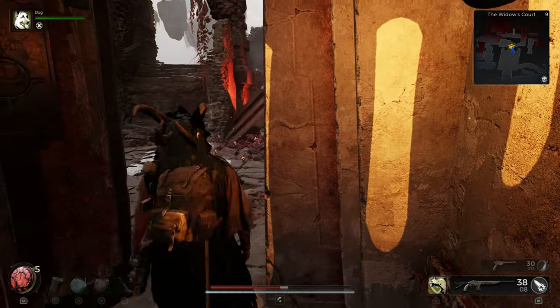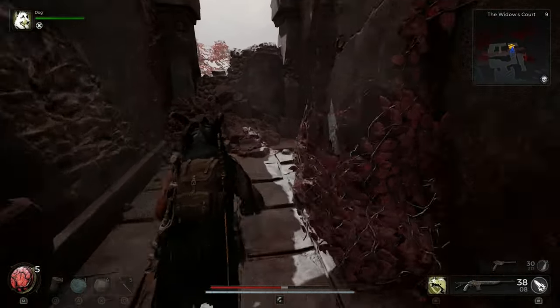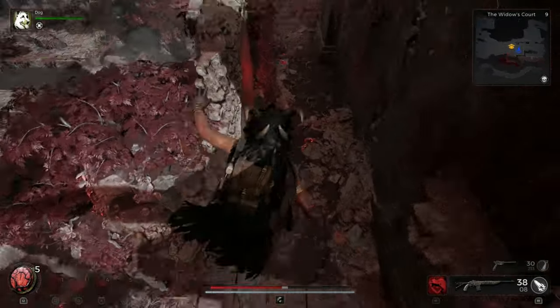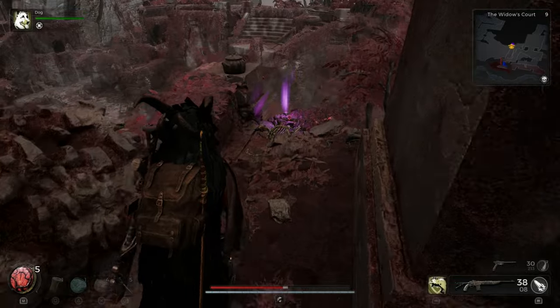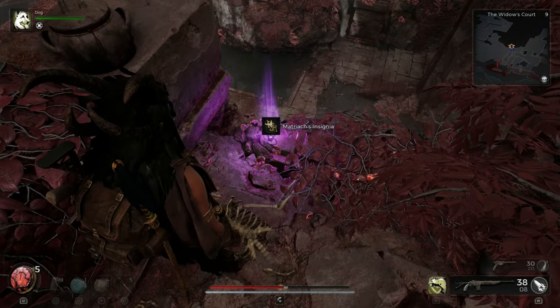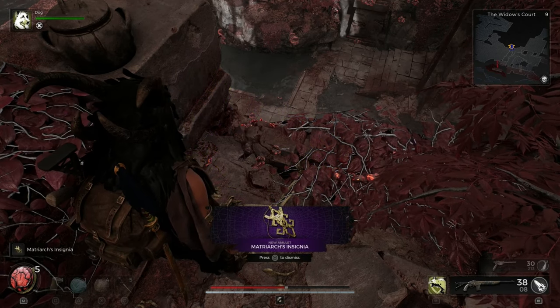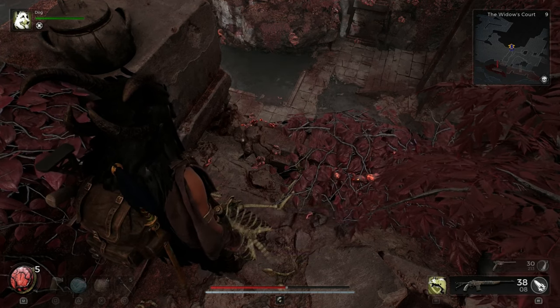Once you've jumped down, you will be able to get your hands on the Matriarch's Insignia. Let me know down below if this video helped you. There is another way to this location without doing the door — do you guys know it? Let me know down below. See you in the next one.